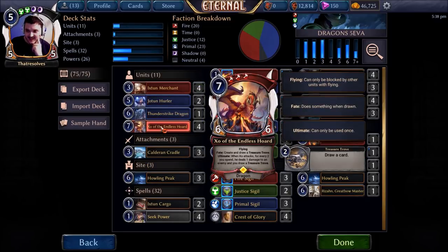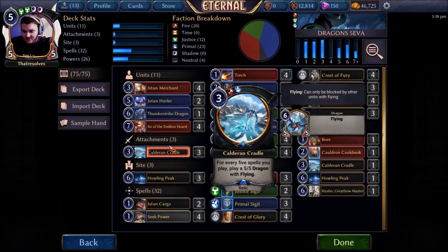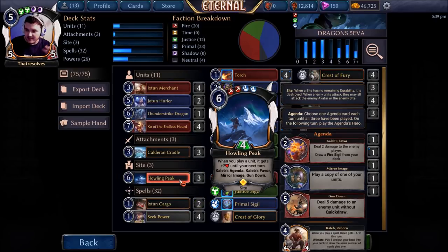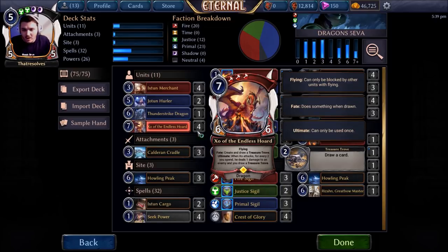Watching that deck fired out a couple of brewing ideas. Second Sight with Cho is pretty nice, and Calderon Cradle now costs three, which is a pretty huge change. With Cradle costing three, it's easier to hold your Seek Powers and Cargoes in hand until after you've played Cradle — you don't need to struggle to hit four consistently. We've got a lot of spells here, including Howling Peak which is like three spells a piece, and Choke which adds Treasure Troves, and the combo with Second Sight means we draw more.